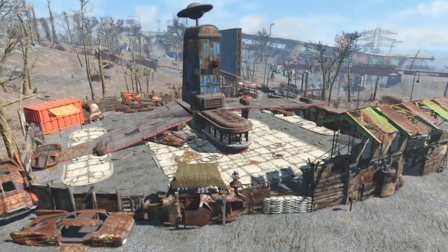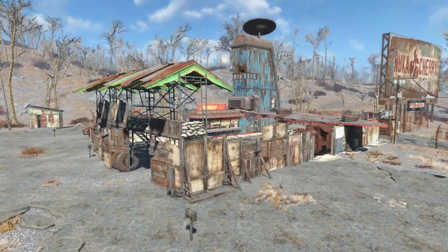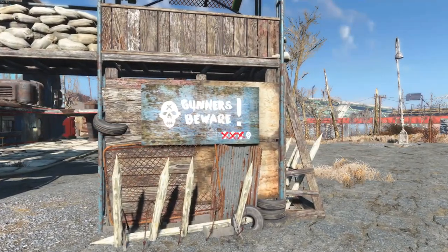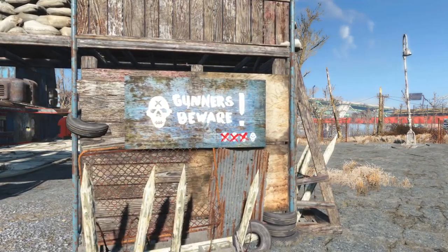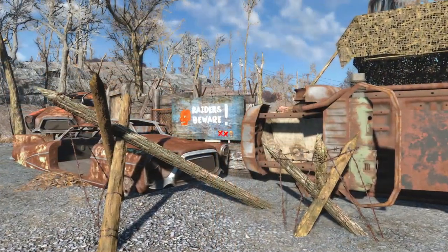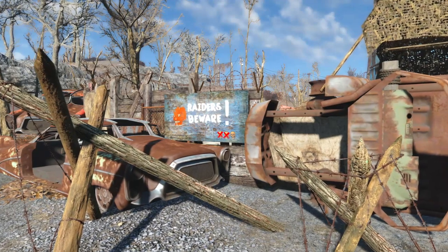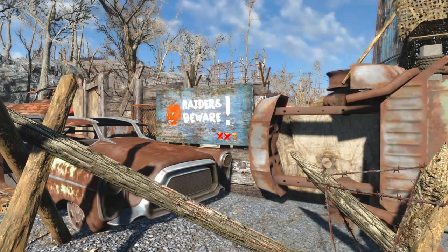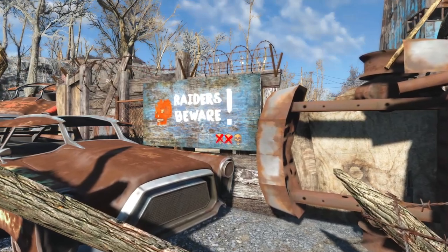With that, our wall is complete and we have a full defensive perimeter around our entire settlement. Next up is just adding a few more details to really sell that this is a Minutemen outpost. Since we last checked in, we've added a couple of improvised defenses as well as some signage to ward off raiders and gunners and promote the idea that this is a Minutemen settlement. Adding things like hedgehogs — the wooden and barbed wire spikes — really deters people and makes it clear they don't want them climbing the fence.